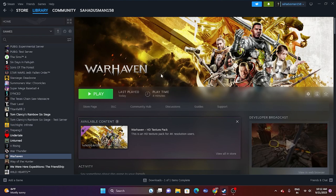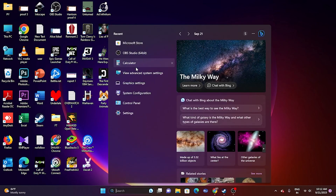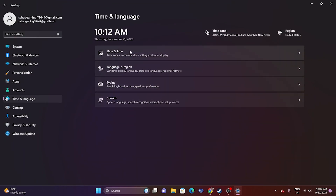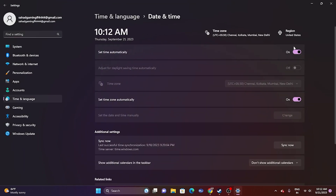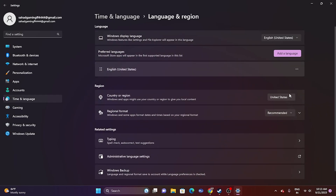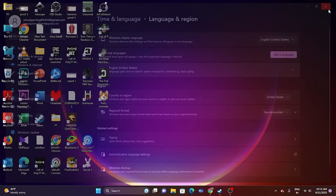The next fix is to set the correct date, time, and region. Go to Settings, then Time & Language, then Date & Time — make sure the time and time zone are correct. Then go back to Language & Region and select your region according to your geography, selecting the country you are in. Close and go back, then try launching the game.